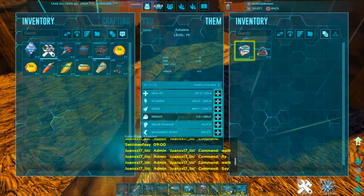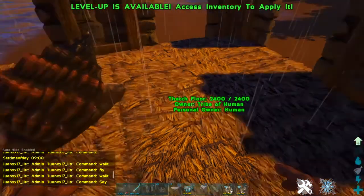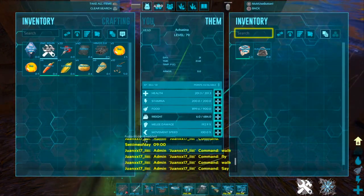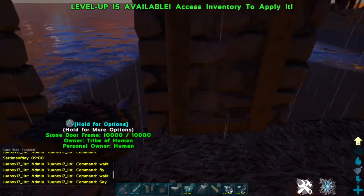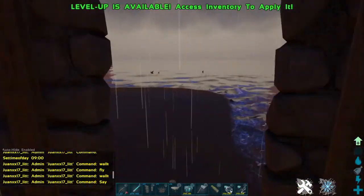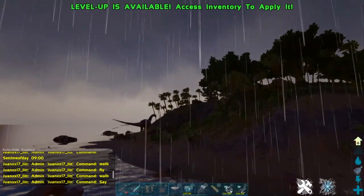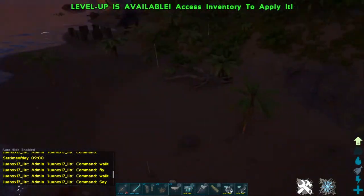And there we go — it has achatina paste, which is literally the same thing as cementing paste. Wherever you want to craft something you can use achatina paste. This is probably the best way to get it — you can just get a bunch of them and you have a steady source of cementing paste, because cementing paste is an annoying resource to get. That's it for this guide! If you guys enjoyed please leave a like, and if you like ARK please subscribe so you don't miss a future ARK video. I'll see you guys next video.